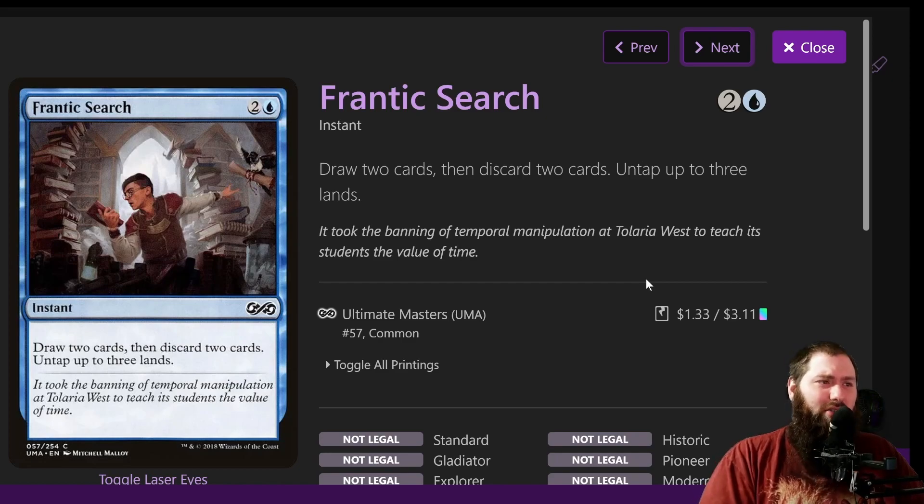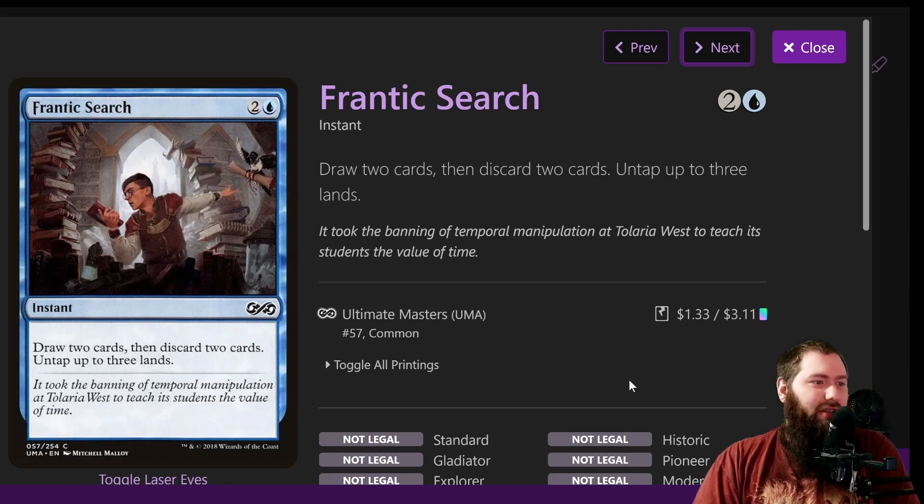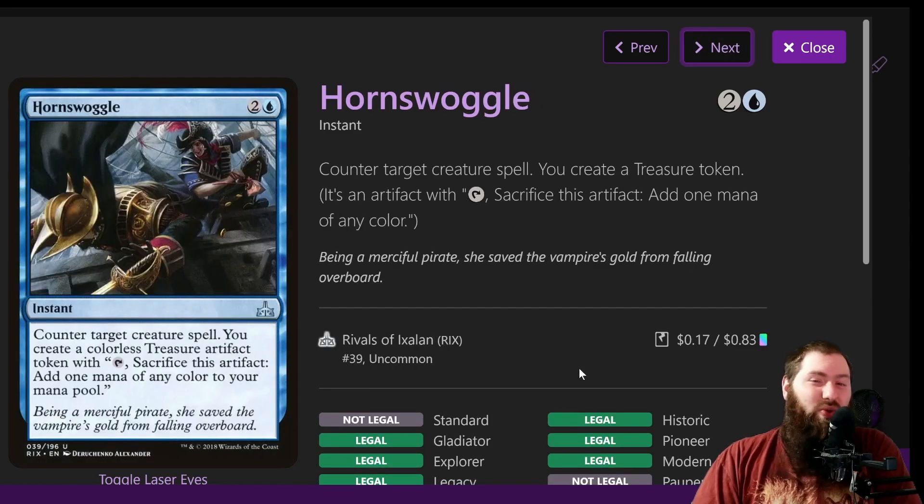Frantic Search is another draw-and-ditch. If you have ways to copy it, you can actually gain mana from the untap abilities. Draw two cards, discard two cards, untap three lands — it's sort of a free spell. You can tap your lands for mana, use mana rocks to cast Frantic Search, then use Frantic Search to untap those lands, giving you three more mana for non-instants or sorceries. It's an instant, fairly flexible, and having things in the graveyard helps with Mizzix's Mastery.